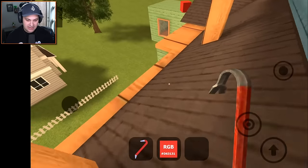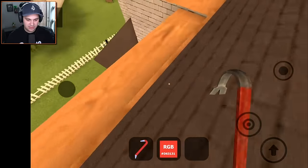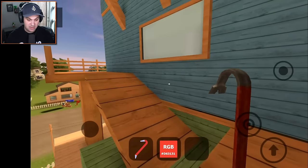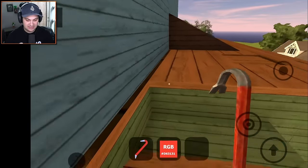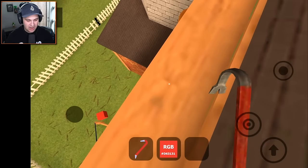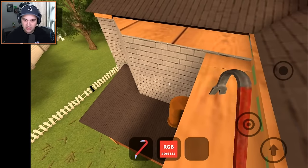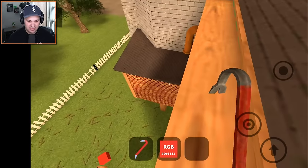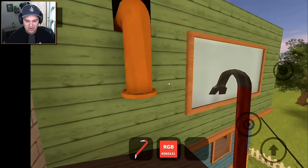Now we have to find the green cube. It used to be that we'd land on some kind of weird ledge - I think it was over here. Maybe no, maybe it was over here. Nope, that's not it either. Maybe it just doesn't exist anymore. I'm pretty sure it used to be right here - you'd drop down and land on a little ledge, walk through a window, and the green cube was on the other side of a couch. That doesn't seem to be the case anymore. And why is there a pipe sticking out of the house?